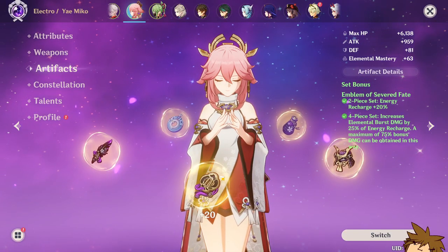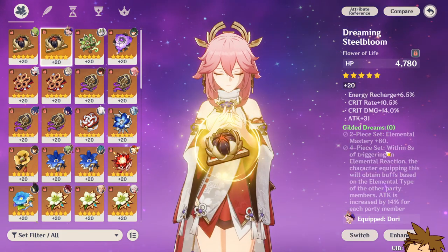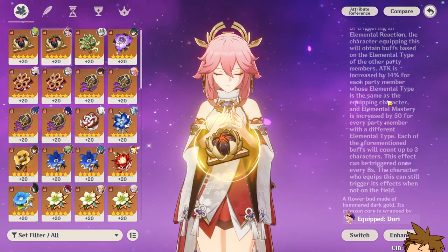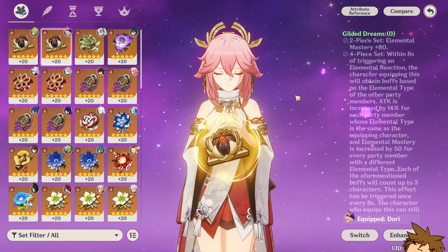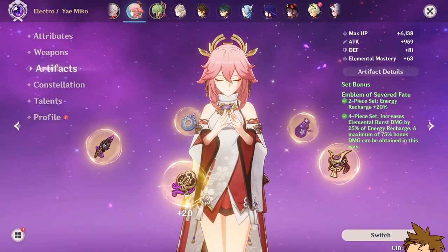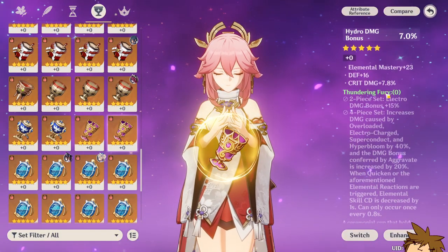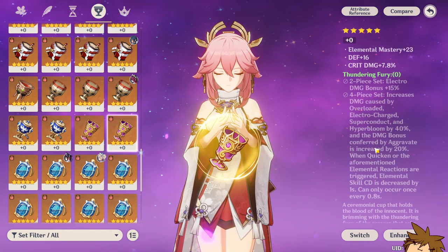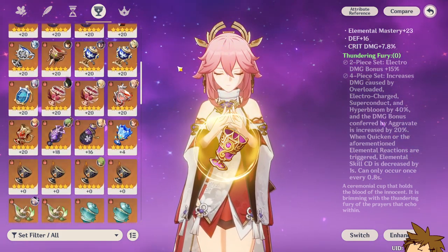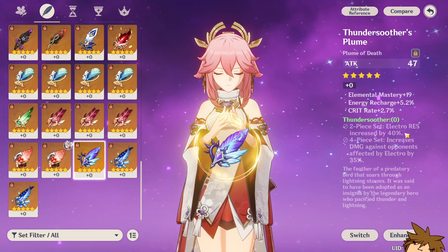If you don't want to build her with Emblem of Severed Fate, you can use the Gilded Dreams set instead. You can get increased elemental mastery and an attack bonus — it's not a bad choice for Yoimiya. If you want straight-up damage, you can build her how I did but increase energy recharge. Alternatively, give her the Thundering Fury set for increased electro damage bonus, and its four-piece increases reaction damage, which is great for Dendro teams.